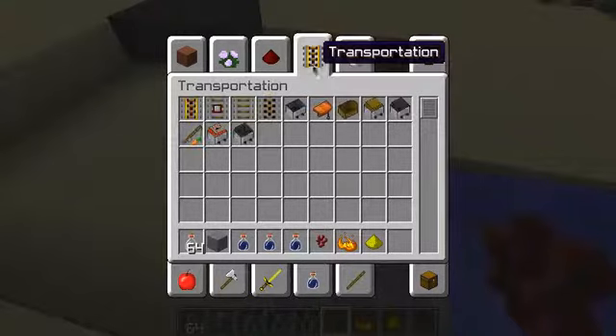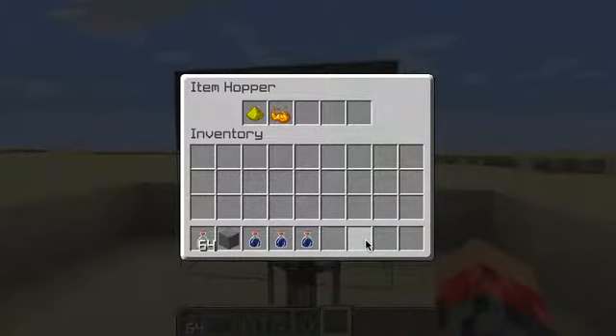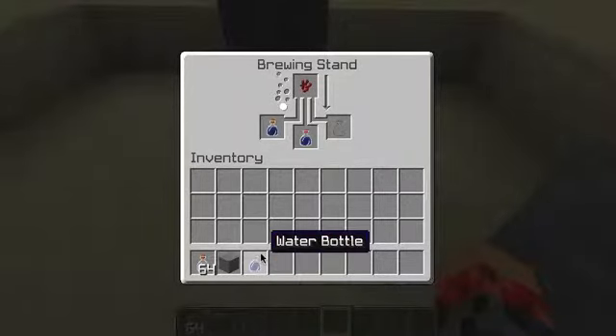You see this? You're going to put your items in order. So you put down the blaze powder first, and then glowstone dust. Make sure they're in order. Go like that, put it down.